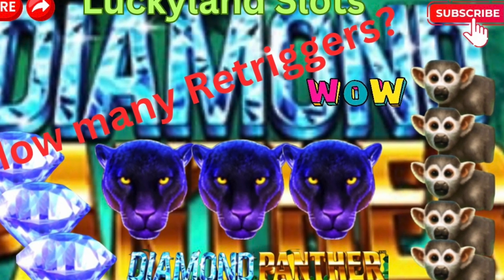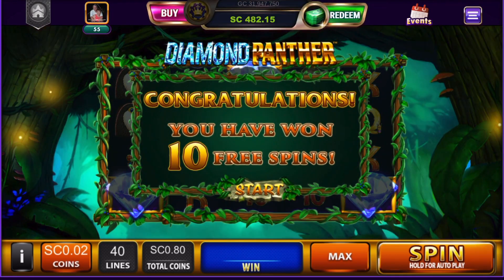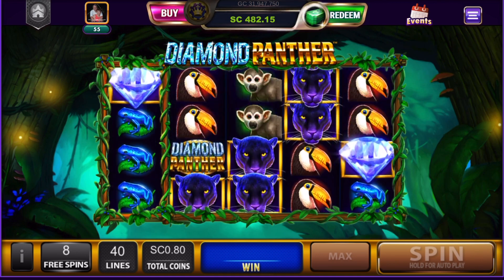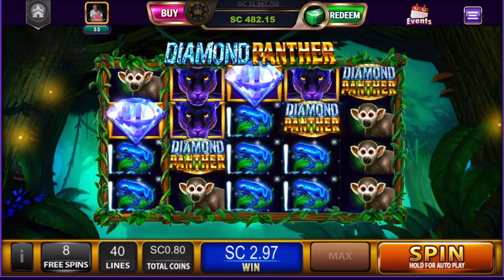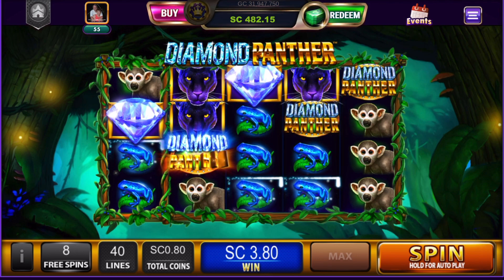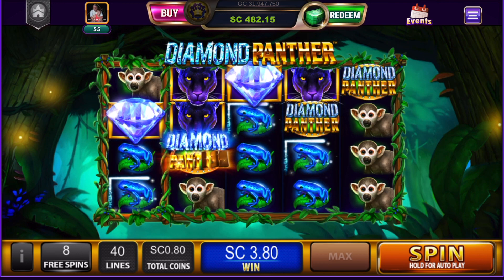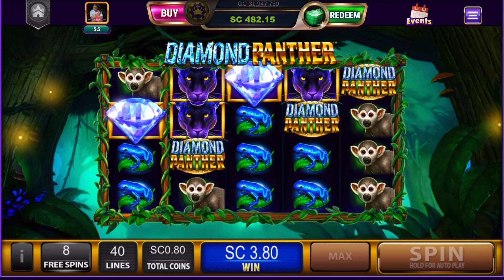Happy Saturday everyone, this is Evie and we're playing Lucky Land Slots today. I hit a first-spin bonus on Diamond Panther on an 80-cent bet. This is one of the new games on Lucky Land, so I just thought I'd pop in and try it. The Diamond Panther emblems are wild, and I think those are purple frogs.